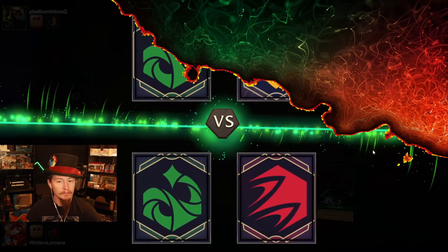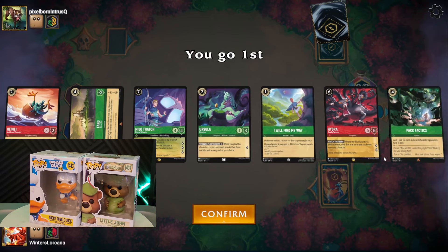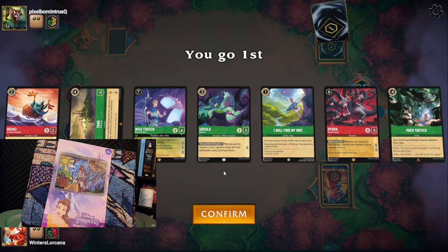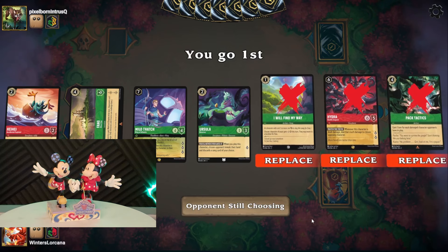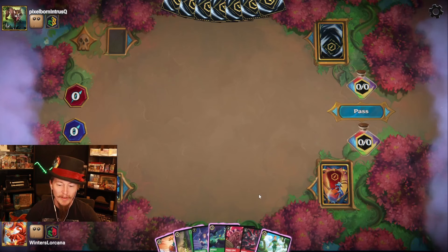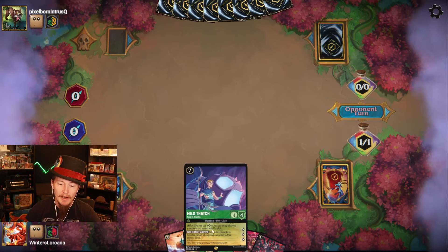Okay, Emerald Amber — going first! Emerald Amber makes me think very aggro, or possibly something a little bit more sinister. Could it be a Stitch? This is a kind of expensive hand that I'd rather not see. Peter, you're just a little expensive. I would have liked little Milo Thatch — that would have been great.